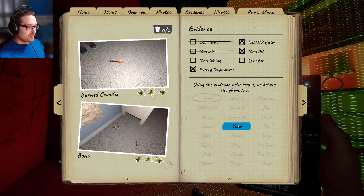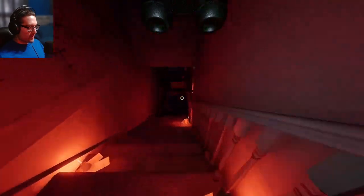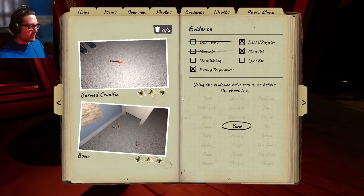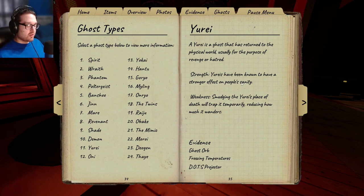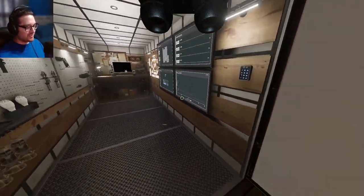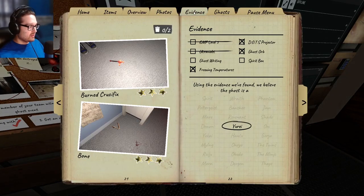Finally - it is a Yurei! I kind of forget the Yurei has that special ability. Let me walk outside and read about it again. It has a stronger effect on people's sanity - I felt like my sanity was draining more. I need to look into how that works exactly. Smudging it will stop it from wandering. Now the only thing I want to do is get hunted for fun - it's a normal speed ghost.